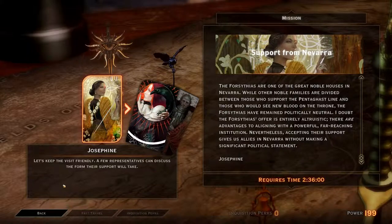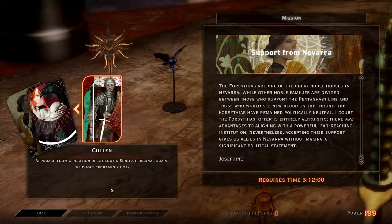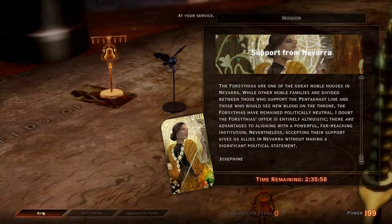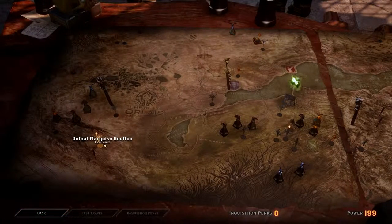Josephine says: let's keep the visit friendly, a few representatives can discuss the form their support will take. Leliana says: the Forsythias might be more generous if they knew we had certain information on them. Cullen says: approach from a position of strength, send a personal guard with our representative. Let's just be friendly, okay? Come on now. I'm being paranoid all the time.